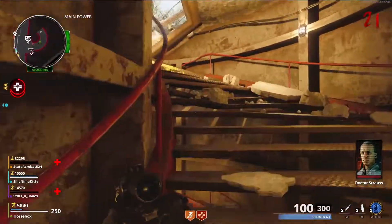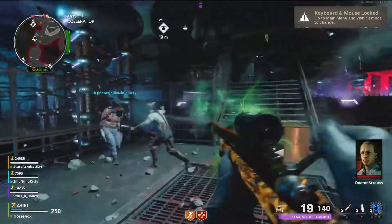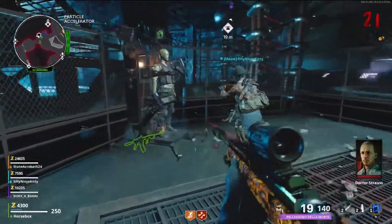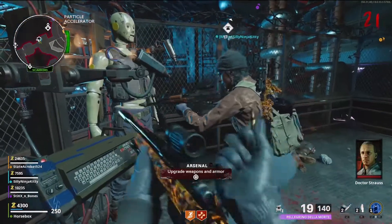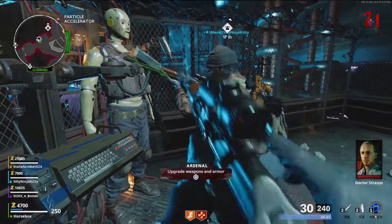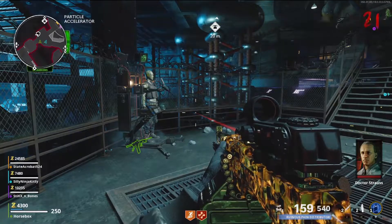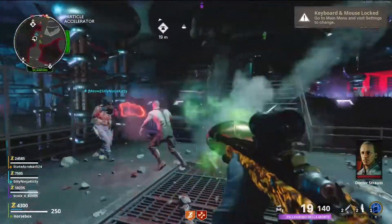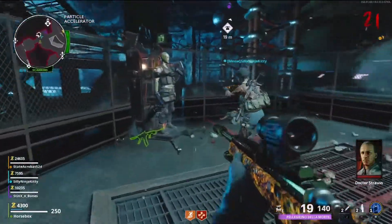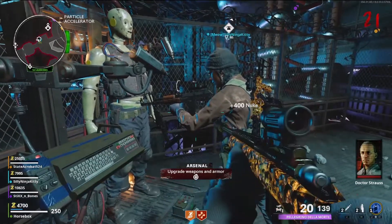Let's go ahead and check out exactly how to do this. All you want to do is come down to the armor stand right here, and essentially either you or your teammate are going to go up to the armor stand and re-roll the attachments on your weapon. You can see here my teammate is going up and they're about to re-roll their attachments, and I'm just sitting here spamming the square button. And you can see right there, I got their weapon and they also still have it.